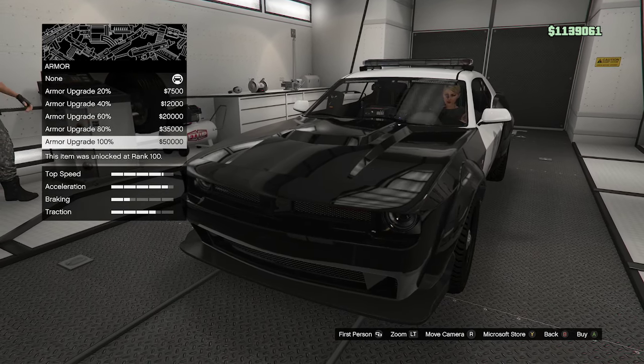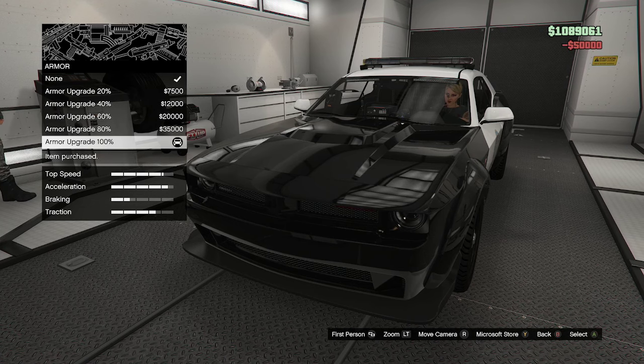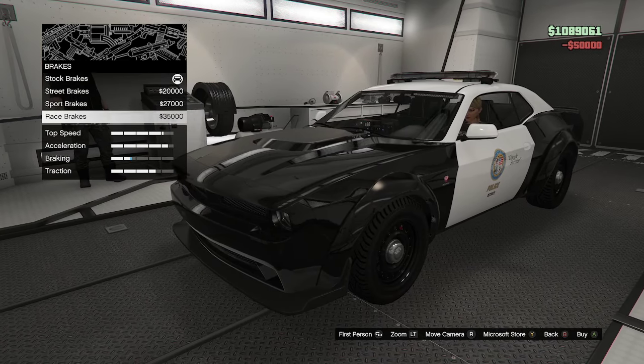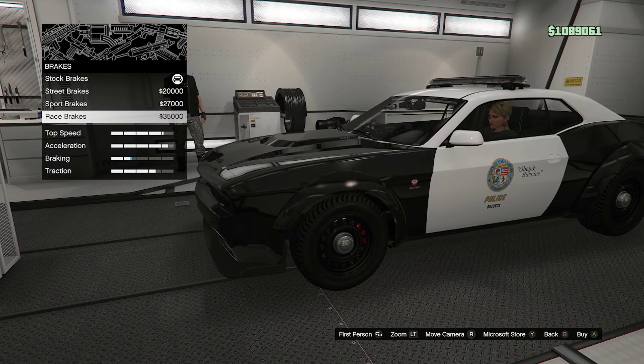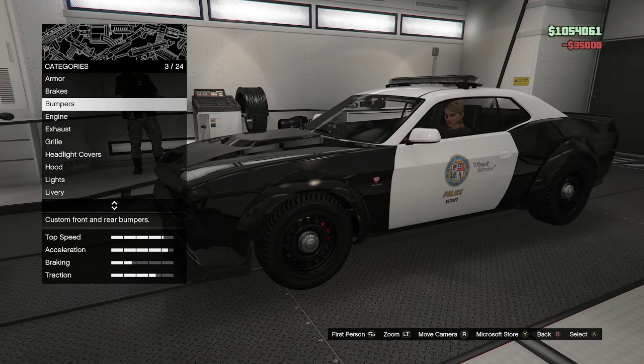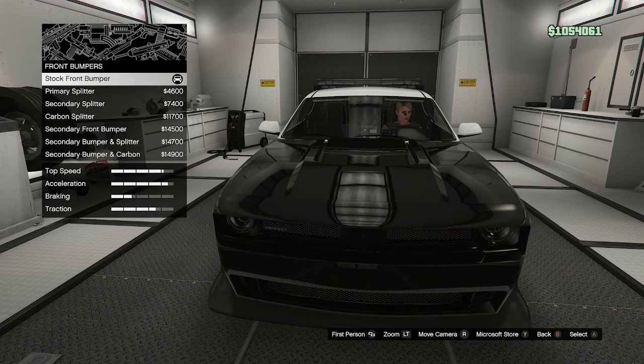To enter the MOC, you just drive up to the back and press right on the D-pad, and your car will be inside. We're going to start at the top of the list and work our way down. Starting with armor: Armor Upgrade 100% — this can be unlocked at rank 100 and costs $50,000. Brakes: Race Brakes, which will cost you $35,000.